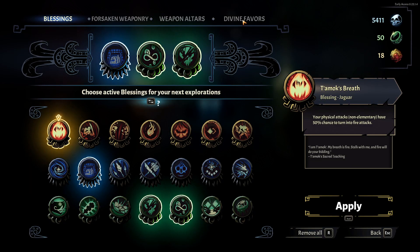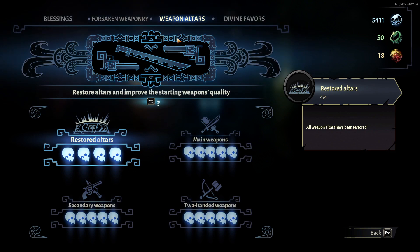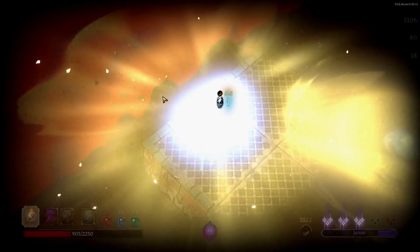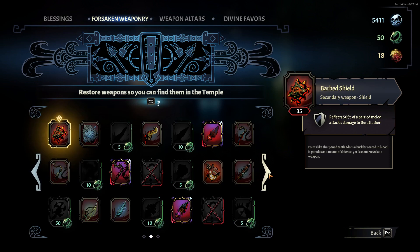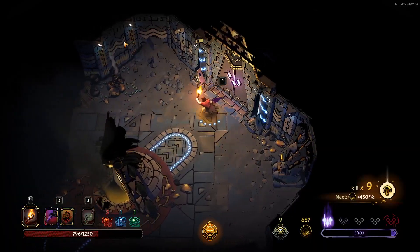Now let's talk about secondary resources. Crystal skulls are used to buy blessings, divine favors, and upgrades to starting weapon choices. I would highly recommend spending skulls on all blessings first. If you defeat the last boss of each exploration, you'll get jade rings and a blood emblem — rings are used to unlock new weapons for future runs, and blood emblems are needed to get access to higher difficulties.